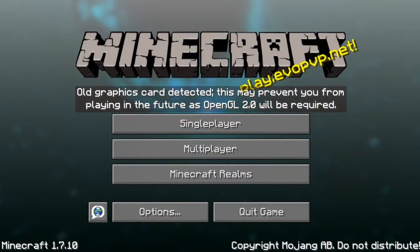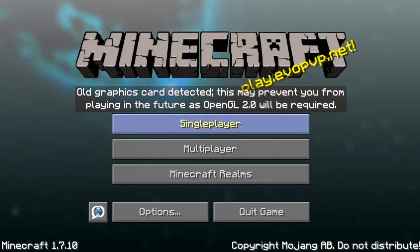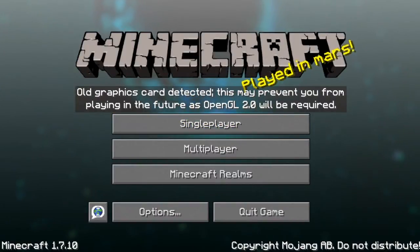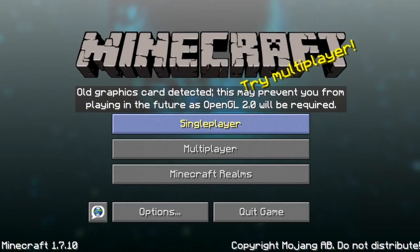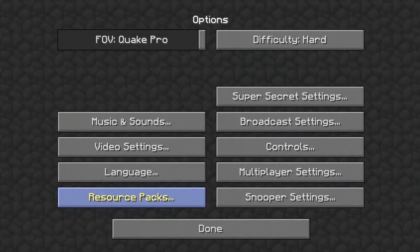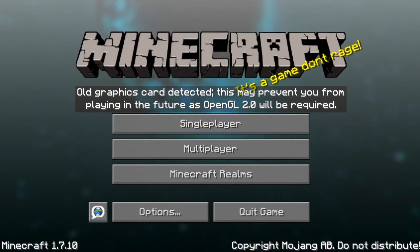I changed it to some server IPs, my YouTube channel and NoBoomGamers channel — I'll put that channel in the description as well. Things like play.evo PvP and stuff like that. 'Played in Mars' — I changed that one. 'Try multiplayer.' 'Developed by Mojang, owned by Microsoft' — it originally said 'Created by Mojang' so I changed it because of the Microsoft acquisition. 'Results, perks.' 'May contain death' — I changed that. 'It's a game, don't rage' — I changed that because I always rage when I die.